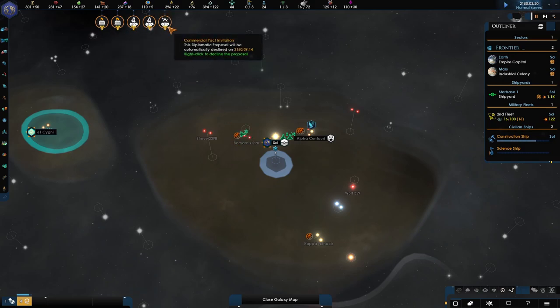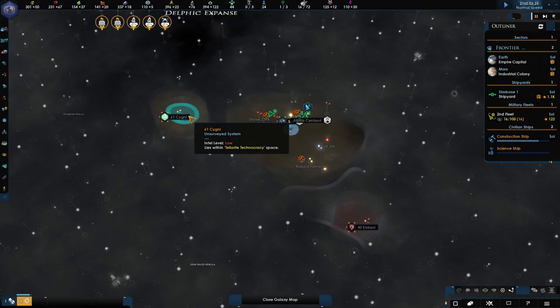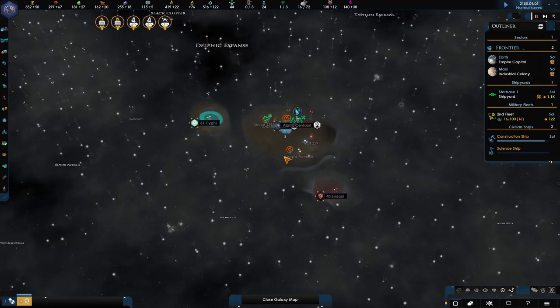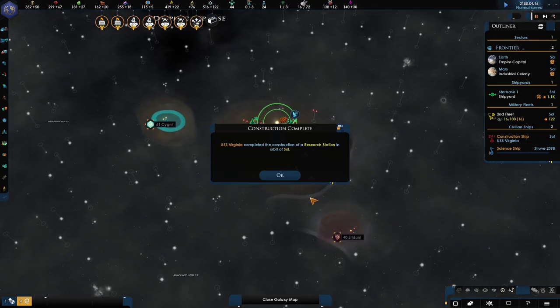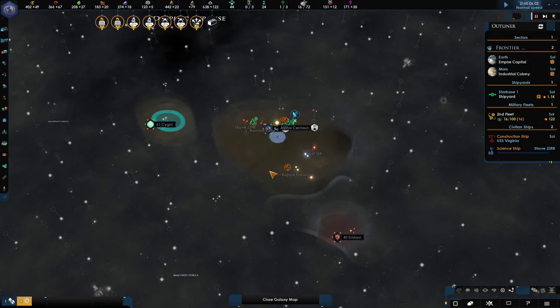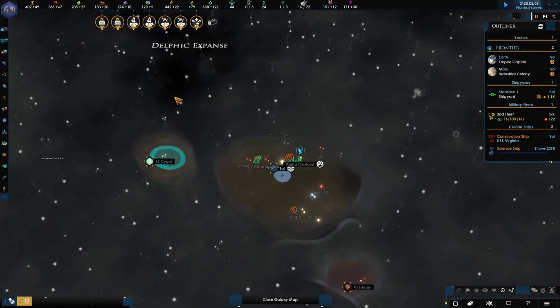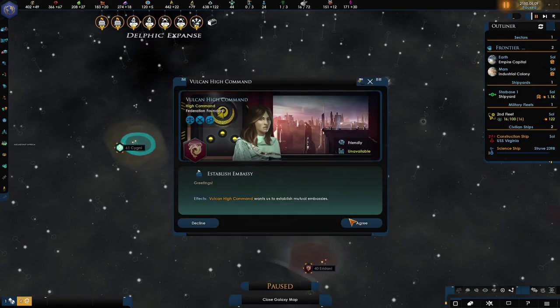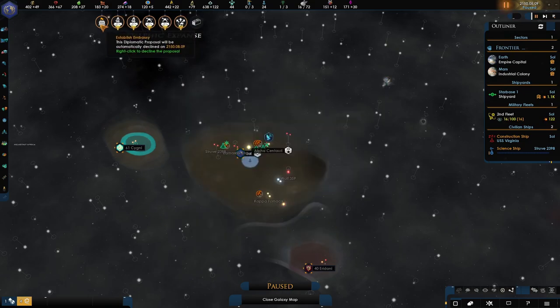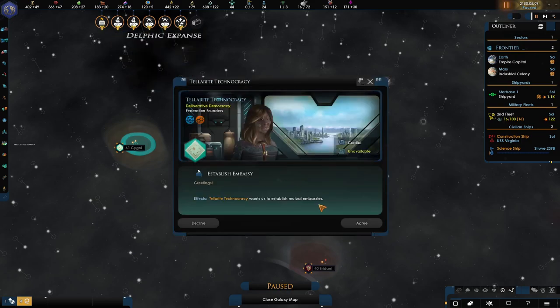We've got loads of treaties coming in now. This is because we start the game meeting the Tellarites and the Vulcans as the Federation in this new patch — usually it's just the Vulcans you normally meet when you start. But now we've met the Tellarites at the same time. Let's just pause and go through all these treaties. We want to do a lot because we want to form the Federation ourselves, so we need to be friendly with all of these guys.